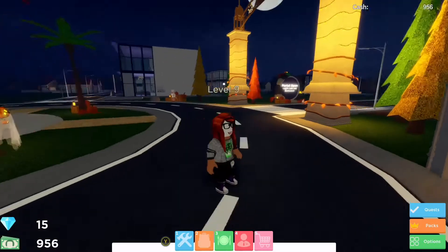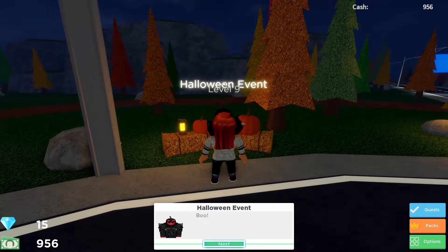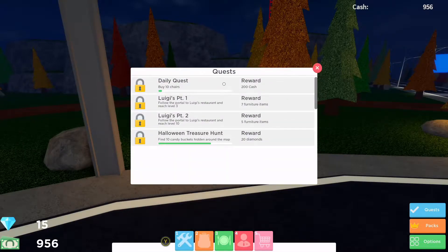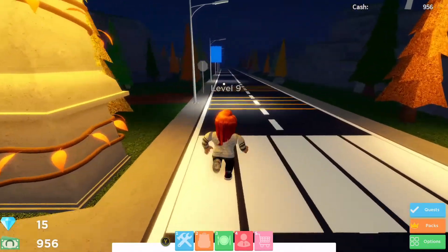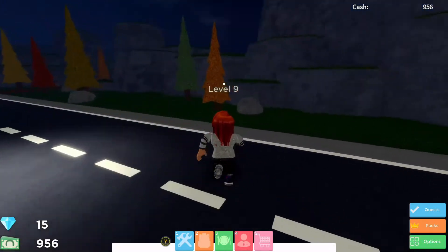We won't nip in the restaurant because we're not actually there. We'll talk to this Halloween event character. They said boo! And then: 'You don't seem to be scared at all. As you seem pretty fearless I think you would be perfect to give me some help. I was having a nice stroll but some of my buckets have gone missing.' I clicked through a bit fast there, but basically they're just bringing up the quest that we're already doing. So we're at 7 out of 10 buckets in this session.